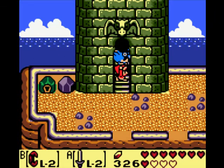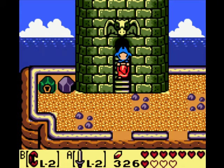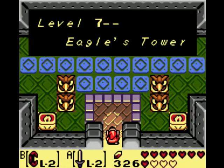But it's about time for us to say goodbye to our feathered friend, because after this we'll never see him again. He flies off into the wild blue sunset. Here we go. Level 7 — Eagle's Tower.